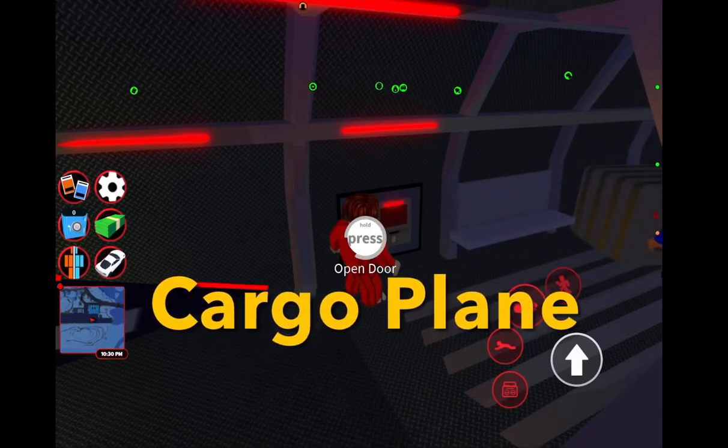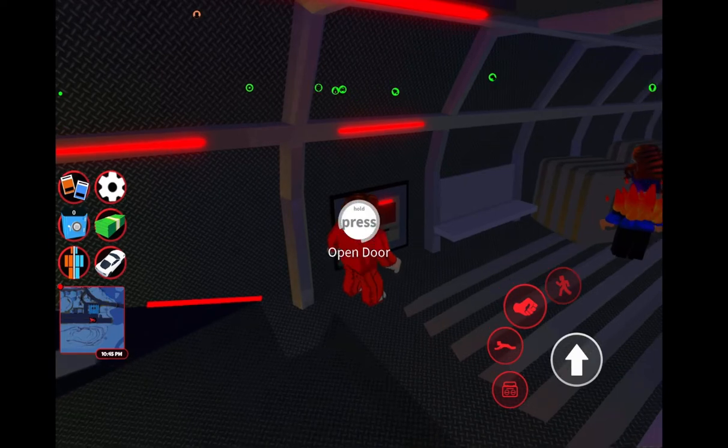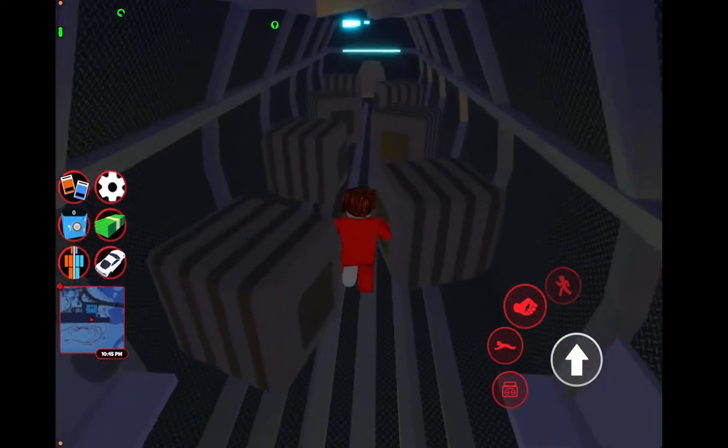Okay guys, hello, we're robbing the cargo plane now. This is near the airport. Now if you don't have a key card, you just want to keep spamming open door.